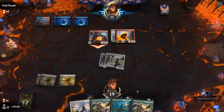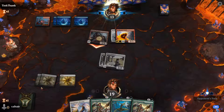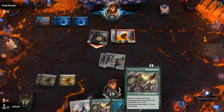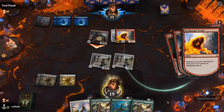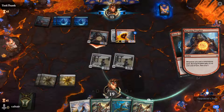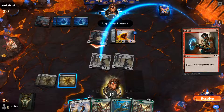First game we were stuck on just three islands with no mountains, and then this game we are stuck on three plains with not even one forest — which would have been enough for us to cast our enchantments. We also only managed to draw two creatures, although I'm not sure how many creatures are in this deck, but I'm pretty sure it should have at least 20.